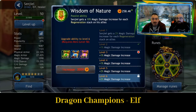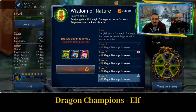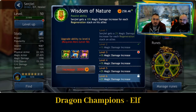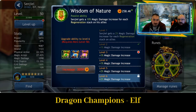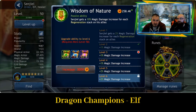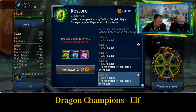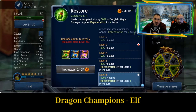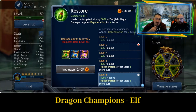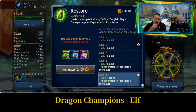Passive ability, Wisdom of Nature: Senju gets a 10% magic damage increase for each regeneration stack on his allies. If you get a few healers in the party you get a lot of regeneration going, really increasing his magic damage and therefore his healing output. Going back to the previous ability, that resets in three turns, so you could potentially have one turn where you've got a lot of magic damage.